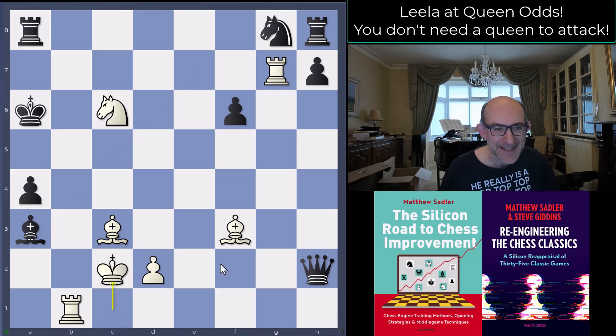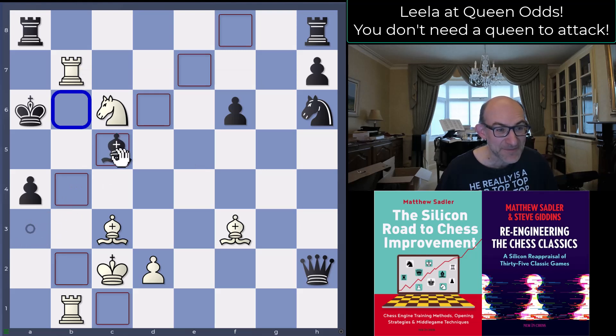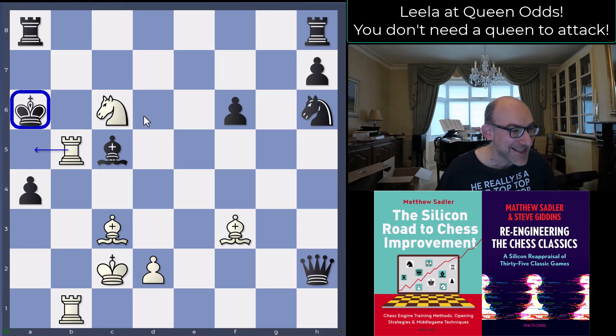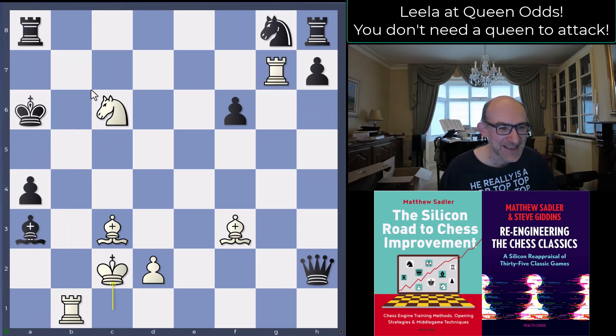King c2, and then black played knight e7. If you do something like knight h6, we go rook b7, threatening rook b6 check. If you go bishop c5 to cover, we've actually got rook b5 threatening rook a5 checkmate — the king's cut off. This rook has become active after b4, b5, takes c6. Black played knight e7 which looks fine.